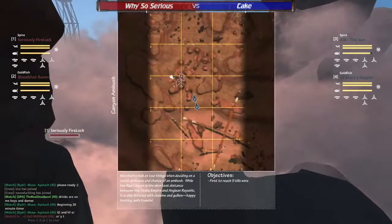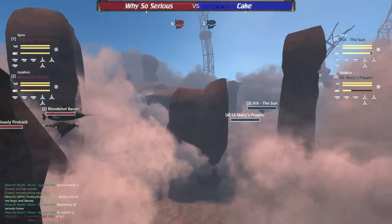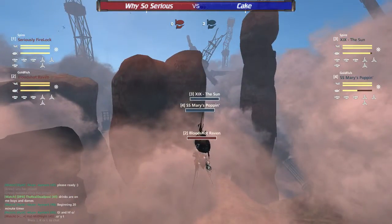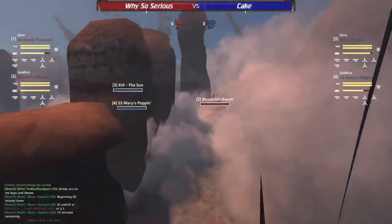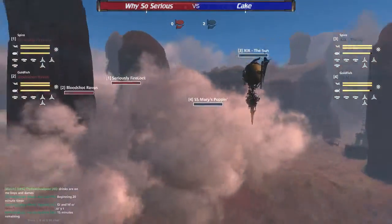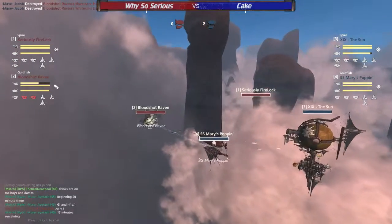Red is going a little — not full west, but they are moving to a slightly westerly position. They're probably going to poke out with the Goldfish a little bit, try to get some spots, get an idea of where blue team is. Once they get that spot, they'll know blue team was waiting for them, and this was a good call being a little more pensive, a little more conservative about their forward pushing. I think Firelock may have seen blue team, so Wysosirius knows where blue is. But blue might not be aware of where Wysosirius is, because they have not moved one inch. And yeah, they finally see the Bloodshot Raven. Mary's popping that phoenix claw, turning around, and the Bloodshot Raven is immediately engaged with the entire Cake team.